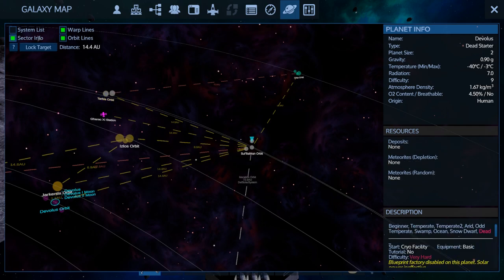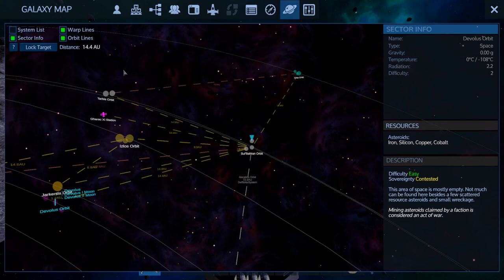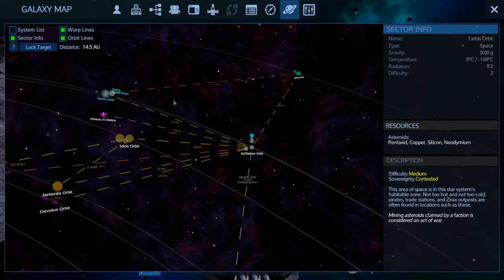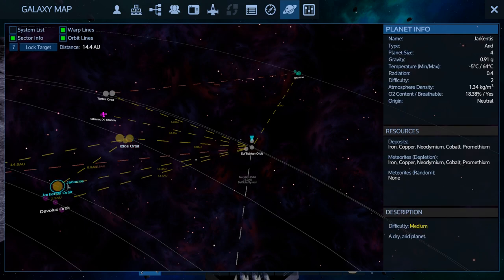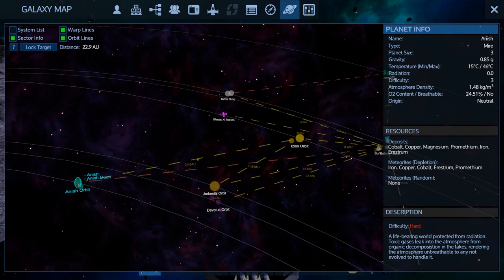What about the sector - if we go system like this? Neo, Neo in orbit, Sath on the planet, Neo in orbit... Pentaxid, iron, cobalt. And then it looks like we could jump to this one if we go to here. It's a mire.